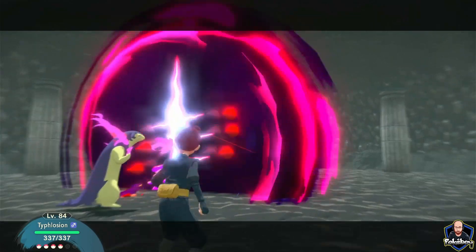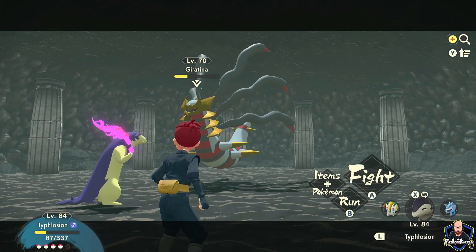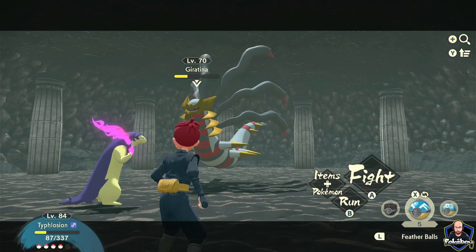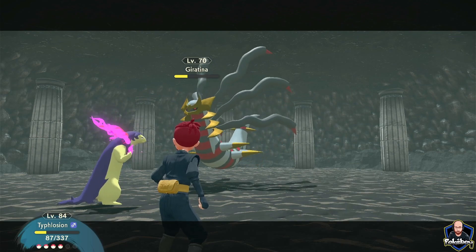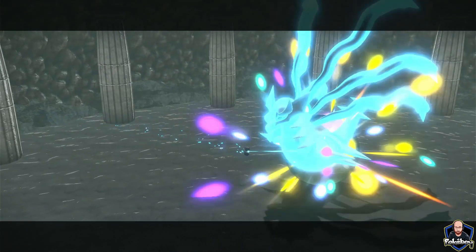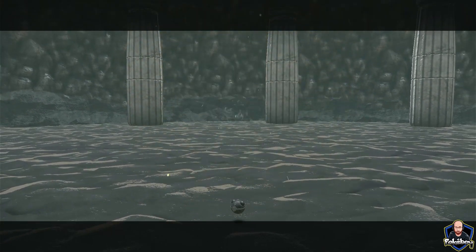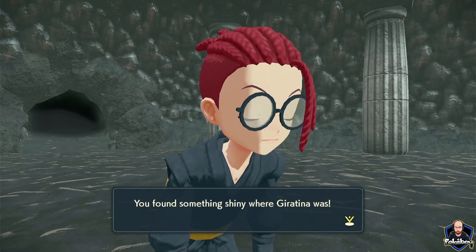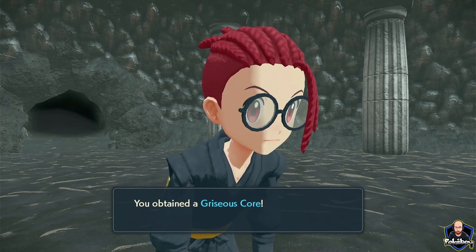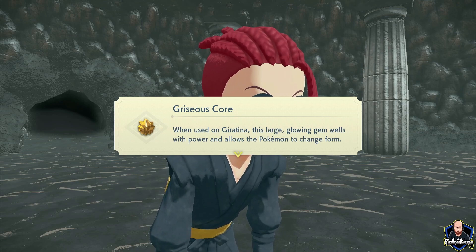Fantastic — that was better than I'd wanted! That means we can start hitting it with the Pokeballs now. We're going to go with the Gigaton Ball, and hopefully these should be enough to capture it. And there we have it — our first Gigaton Ball was able to capture Giratina! You found something shiny where Giratina was: you've obtained the Griseous Core. When used on Giratina, this large glowing gem whirls with power and allows the Pokemon to change form.